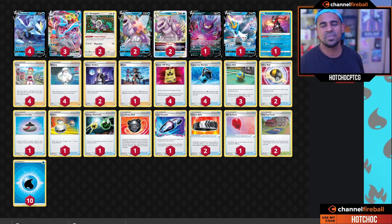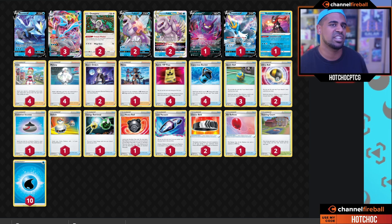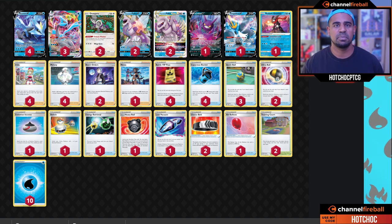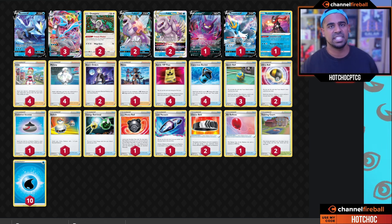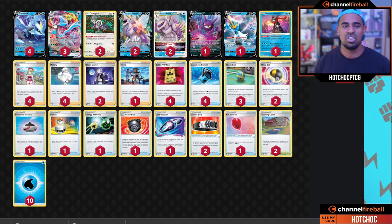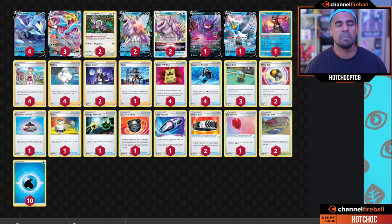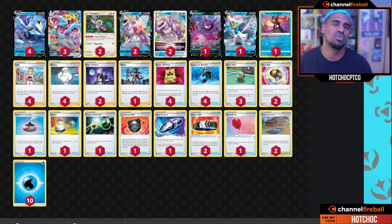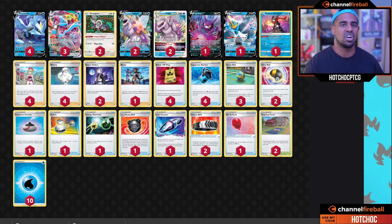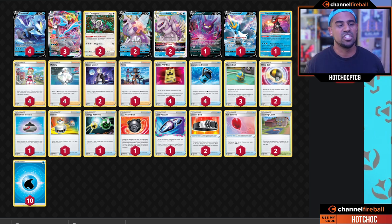Coming in at number two we have Zach LaSage's Palkia Kyurem VMAX deck. Before the set came out there was always that debate — Kyurem or Ice Rider? — and we're seeing now that Kyurem, at least for now, is taking the spotlight as Palkia's partner. Kyurem VMAX is a VMAX Pokémon with 330 HP. Its Glaciated World ability lets you discard the top card of your deck — if it's an energy you can attach it. That's pretty crazy given it already has a ton of acceleration from Palkia, Melanie, and all that, but now you have yet another way. Max Frost for four Water energy lets you discard any amount of Water energy you like for 120 plus 50 per Water discarded — no damage cap. That's something Ice Rider doesn't have: if you want to KO VMAX Pokémon with Ice Rider you need Choice Belt, Leon, maybe even Raging Hulcha.